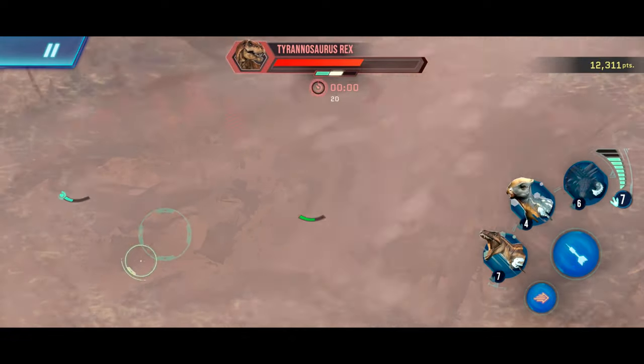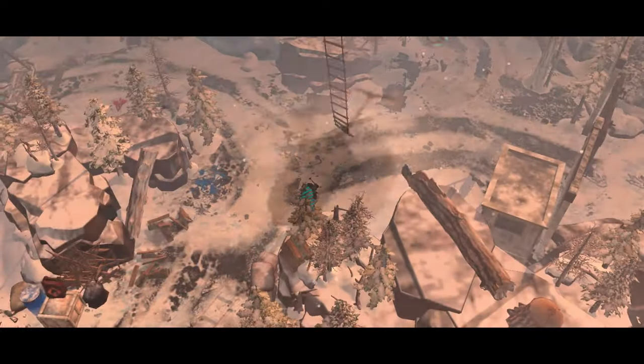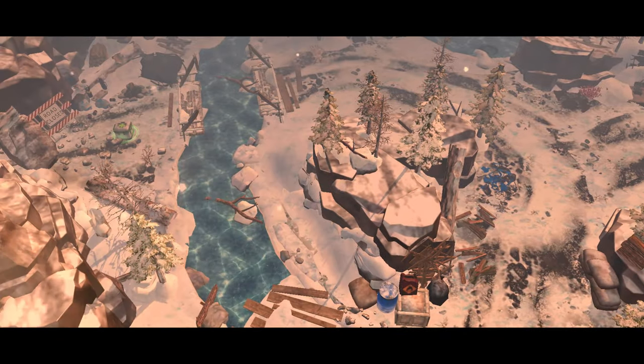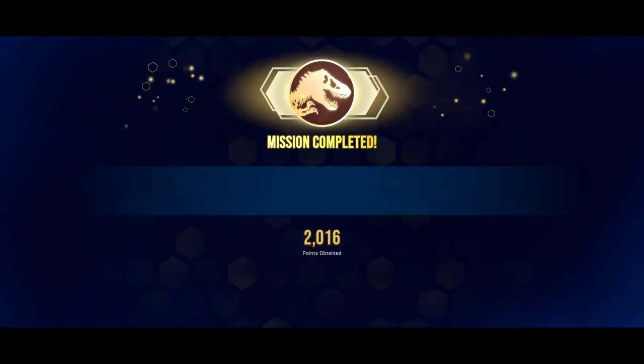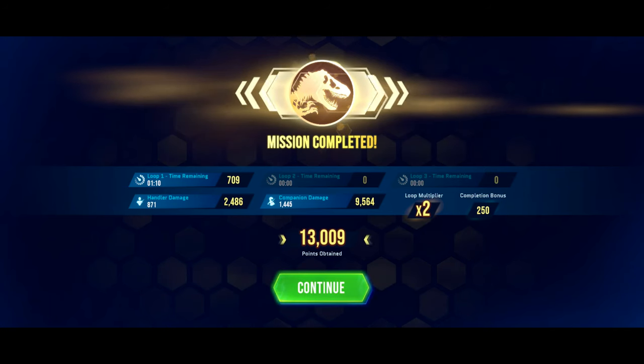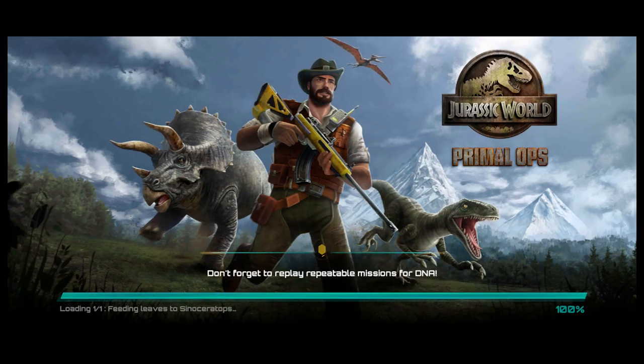And I believe we got a new high score — over 12,000 points. And there you have it, we completed the T-Rex mission. That was a health cost but I had no idea what was there. 13,000 points — definitely a new high score for us.